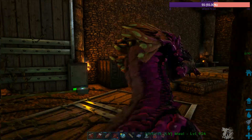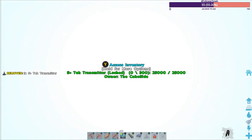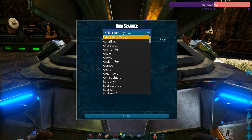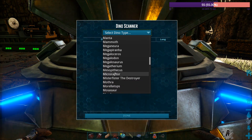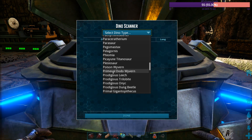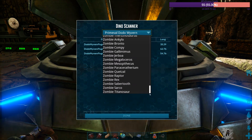I do have a GPS somewhere. You are so awesome looking. Let's see — access inventory. Dino scan. Select dino. Are these even on here? OP. Primeval dodo wyvern. That's the only primeval on here. So is the only primeval listed here, or maybe they're listed at the bottom? I don't know.